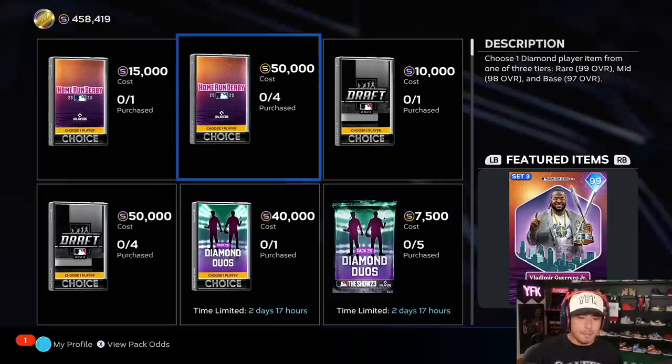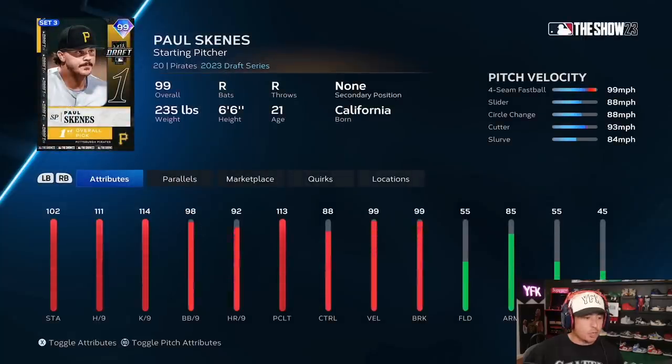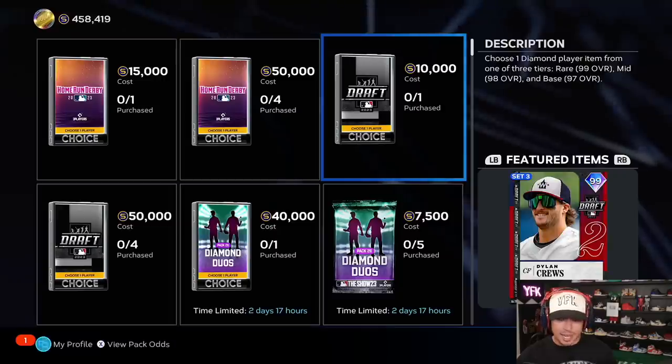Apparently these two are the same packs. I haven't even seen these draft cards. Paul Skeens — I don't know how his name is pronounced, I'm hoping it's Skeens. He has Outlier and a Cutter. That's disgusting. That's good. That's sexy.